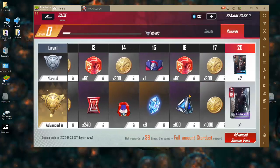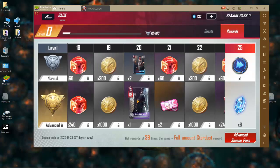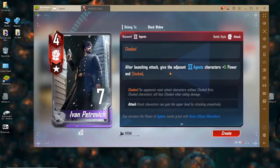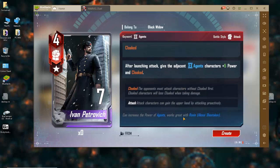Coming forward, the next big one at level 20 is Spies Ball: assemble an intelligence card of your current opponent, gain two more copies of it, and you can counter your opponent's most powerful character. Best used with Widow's Aim. Over here we have Ivan Petrovich — cloaked again. After launching an attack, give the adjacent Black Widow agent characters plus five power and cloaked. That sounds interesting. Can increase the power of agents. Works great with Ronin.